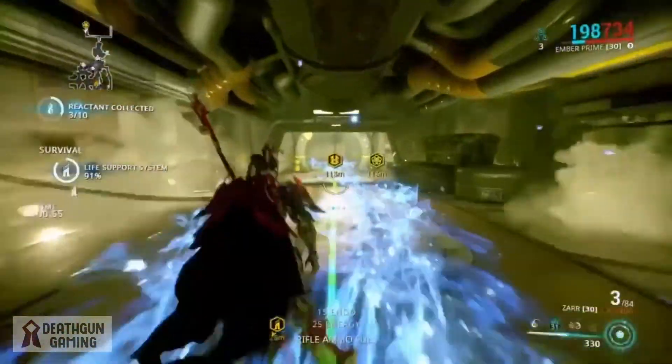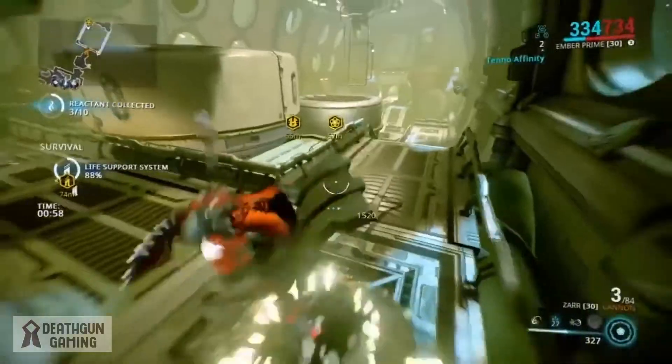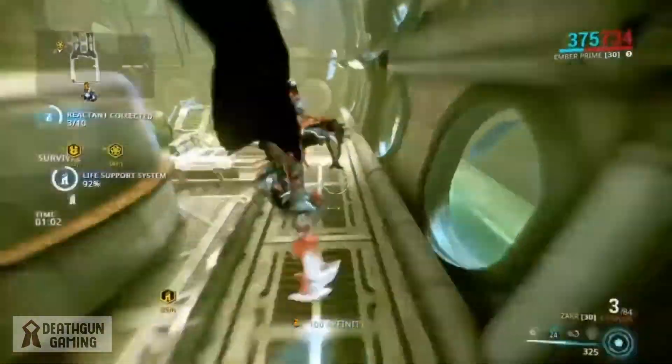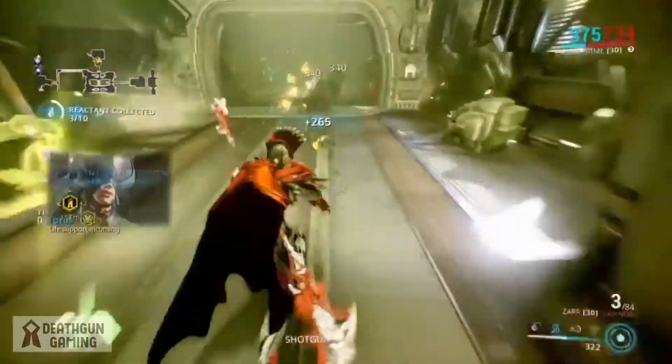The last tip I can give you is make sure Ember's energy is a dark color if you're going to be using Fire Blast. If you use black as energy it will not bother you at all. If you've enjoyed the video and it's helped you out in any way, make sure to smash that like button and subscribe. Your boy Death Gun out.